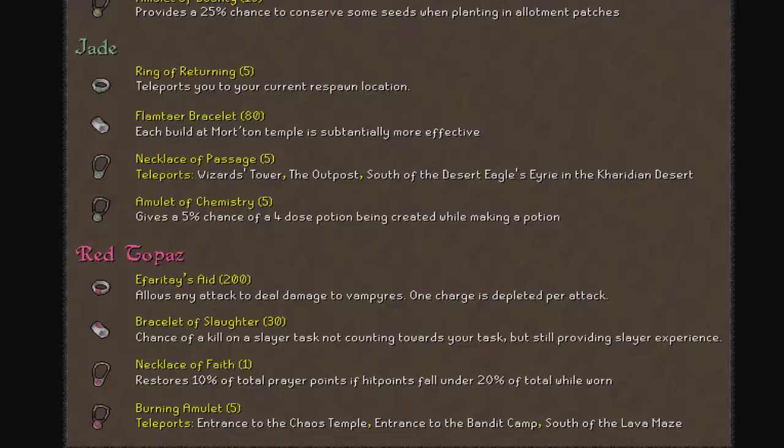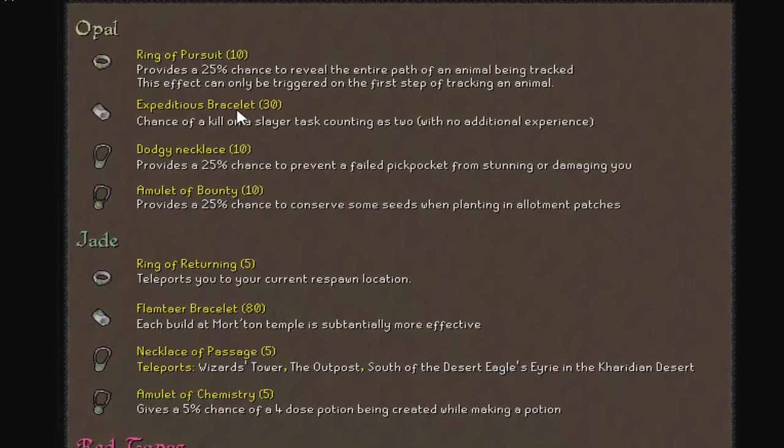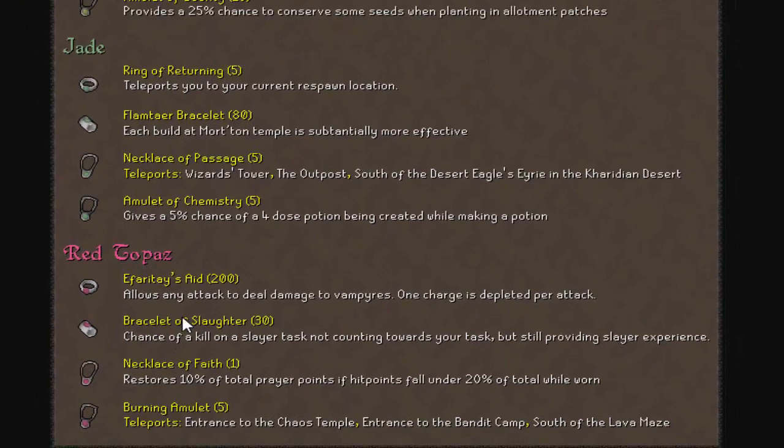Now keep in mind, you can bring a glove switch if you want. It's quite tryhard, especially for things where you're using a cannon or you're killing multiple things like the barrage method. So for the most part, I don't really bother bringing a switch. The bracelet to extend your Slayer task is the Slaughter bracelet, and the one to shorten your task is the Opal Expeditious. You basically wear this on a task you hate or a low XP per hour task, or just anything where you want to shorten the task. The only downfall is there's no way to make them have more than 30 charges each. Maybe in the future they'll make it so you can use them on each other for more charges, or bring out an item where you can stack charges.